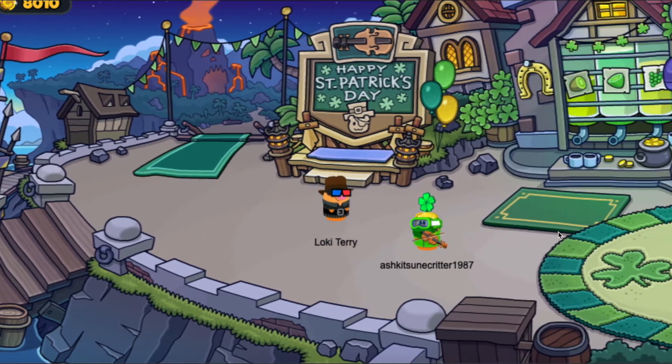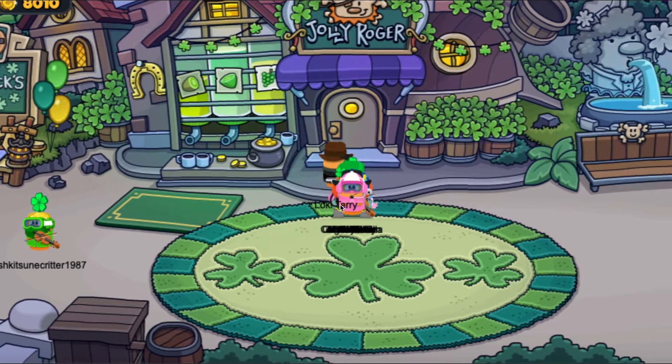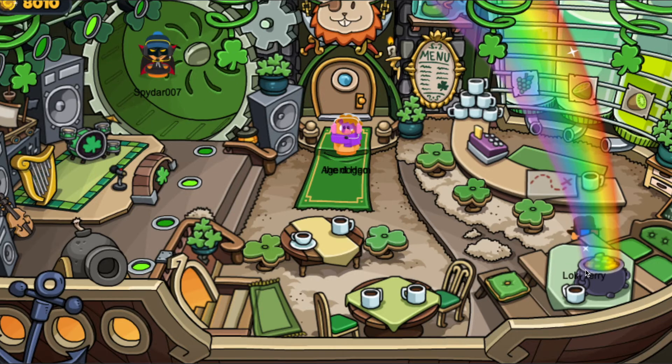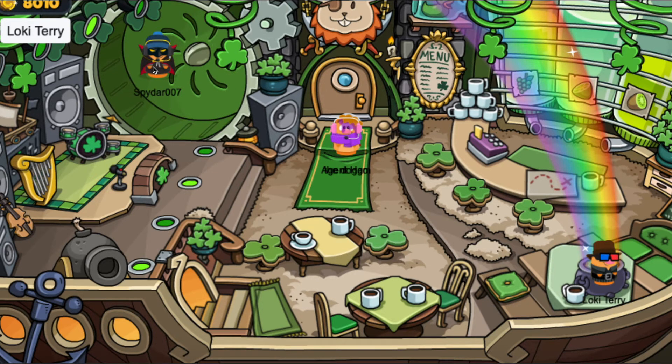Let's go straight into the tavern from the port. So many clovers! Now we're in the tavern. There's my pot of gold over here that leads to the rainbow — fantastic. I'll be taking this, making sure Spike doesn't take it because I want it.